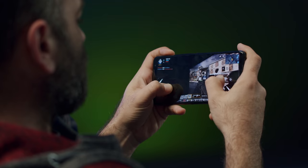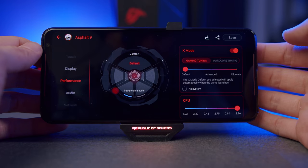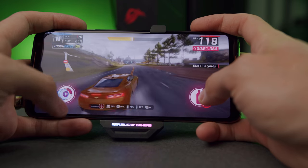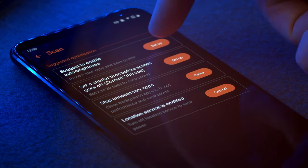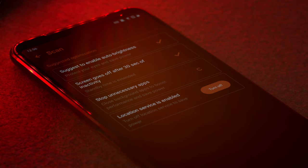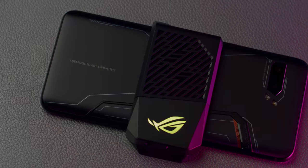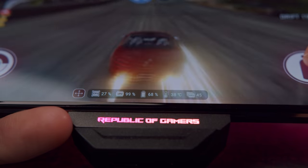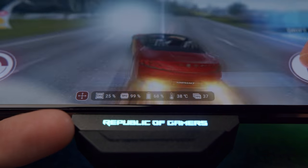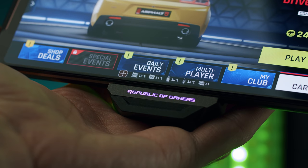Just when we thought we couldn't customize this phone anymore, we found Game Genie. We discovered it in Asphalt 9 but it pops up in all games — swipe right and there it is. We used it to lock brightness when changing environments from sunlight to indoors, and unlocked it during long sessions to let it go as low as possible to save battery. You can disable calls and alerts, enable data only, and access real-time CPU power, temperature, and frames-per-second readouts.